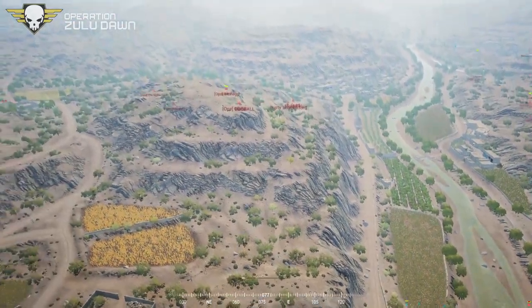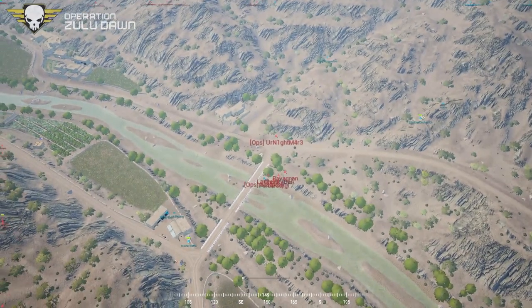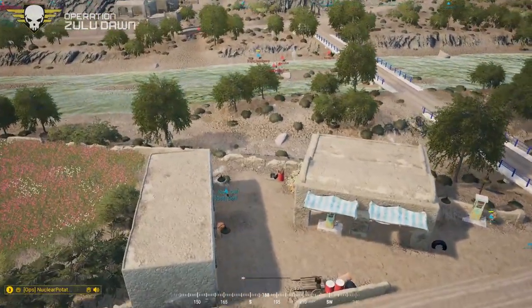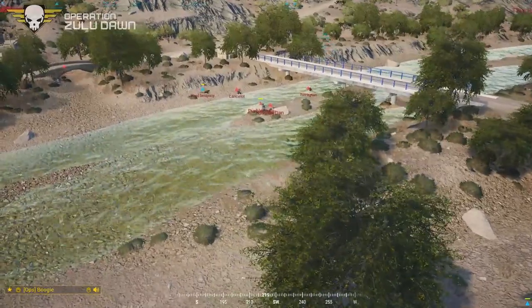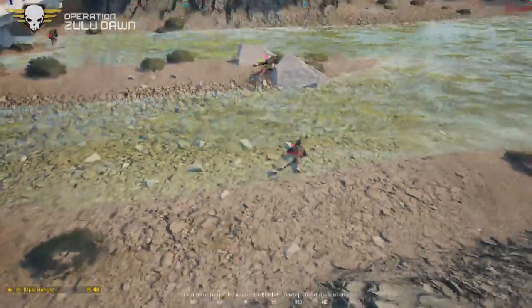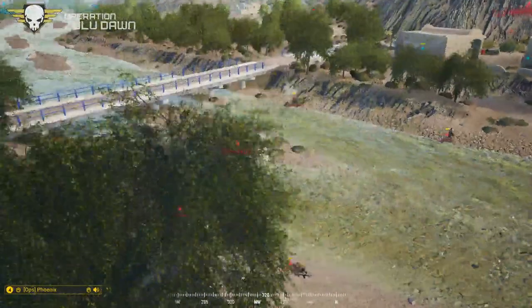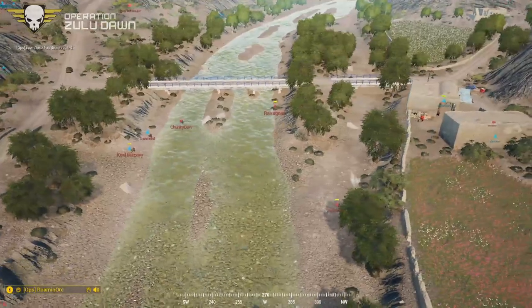INS forces on top of the hill over here also providing cover fire for their forces. D'Orph and Waffle here trying to take out some INS forces running along the river — don't think they got so lucky. Lancelot, don't be crawling in the water. At this time we've had no contact, Command — we are ready to move if needed. Command, we have at least two squads on the center bridge — they're digging the FOB.